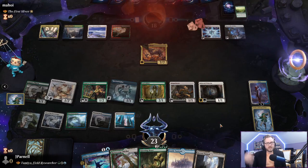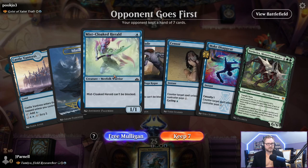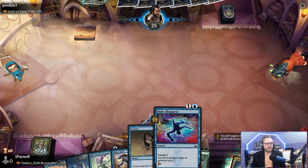We're on the draw against Geist of Saint Traft, which is a card only miserable people play. We'll keep this hand — we only have one color of mana, but we have our little unblockable boys and a Sensor to get their Geist. Pretty important.